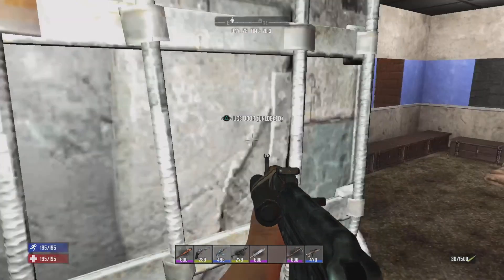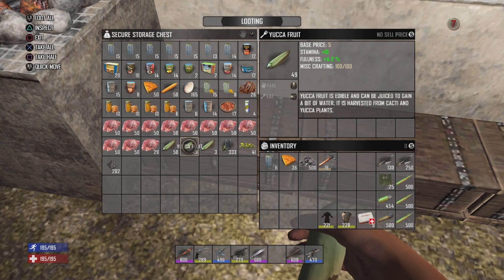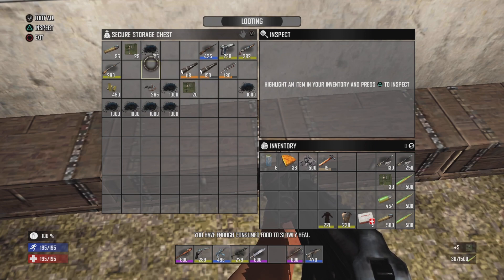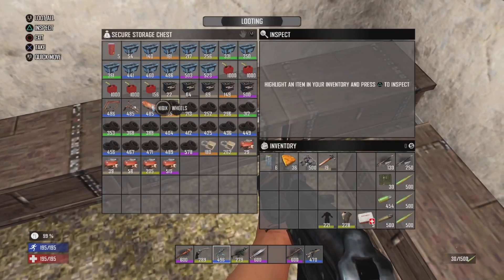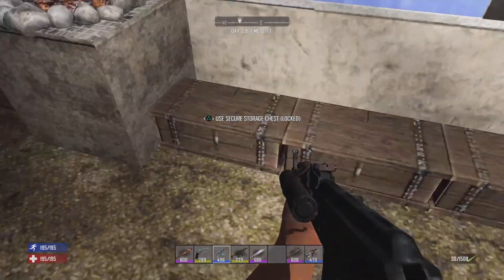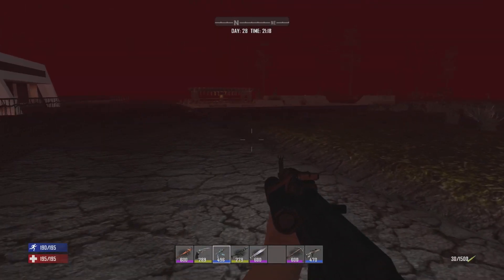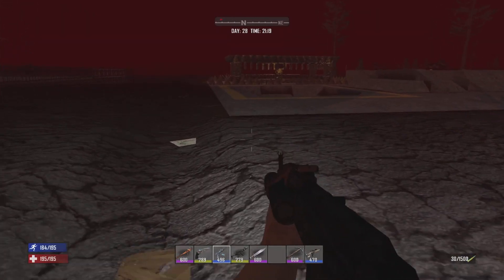The infamous blood moon. Let me double-check everything and make sure I'm good to go. Just in case I have to take it to the ground. I did get a second treasure map, so I'm hoping to get at least another one or two. Maybe with Horde Night I'll have some luck, especially after all the cops.